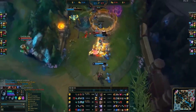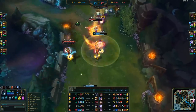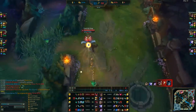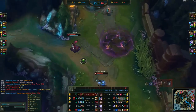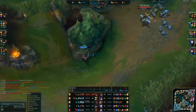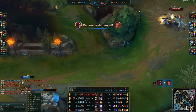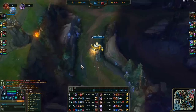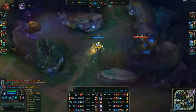I can almost 1v4 them — I'm pretty sure they send 4 bot lane here. I end up getting hit by the Ashe Arrow; if I had better reaction time I could have flashed that and lived. The Caitlyn — if she was mid lane we'd be getting this tower a lot faster, there was just no reason for her to be bot lane. If you're playing with a Yorick, just let him do his thing in the side lane and go take objectives around the map.